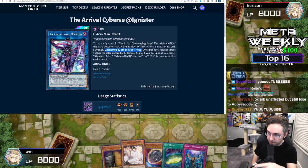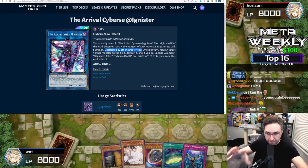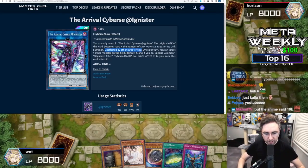That's right — even if you have Nibiru, you could Nibiru your own monster and it won't be affected. I'm also going to tell you how to not mess up the combo. It's one thing to know how to do the combo, but knowing how to not mess it up is what we're going to focus on.